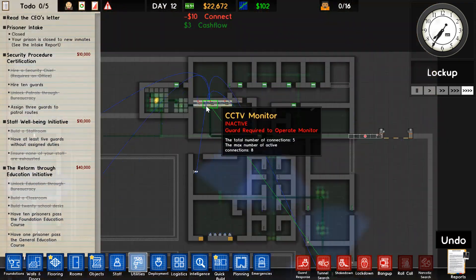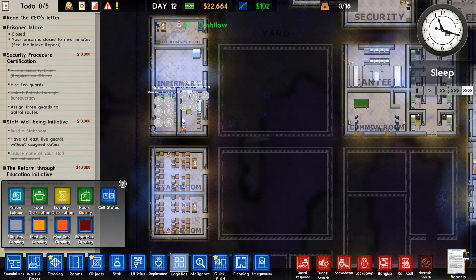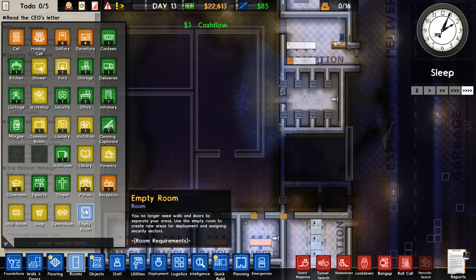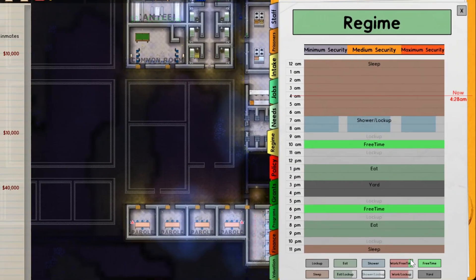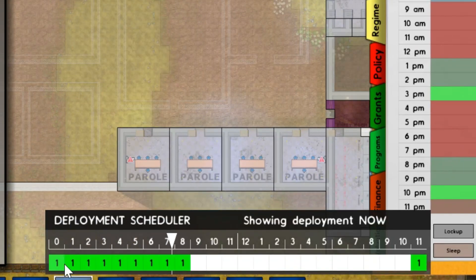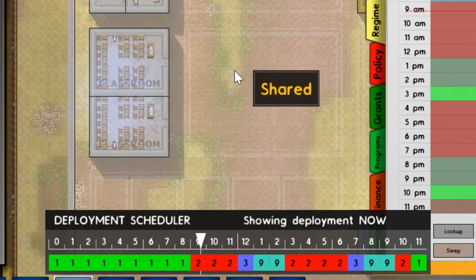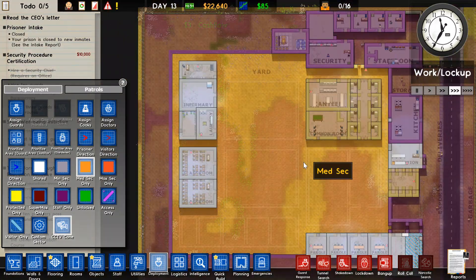Linking everything up and making sure everything is linked. Assigning some prisoners for work so I can finish that grant off. Rescheduling the whole schedule — the regime, however you want to call it — and making sure the staff are going to be where I want them at the specific time slots. Making everything staff-only except for where the prisoners can be, obviously.